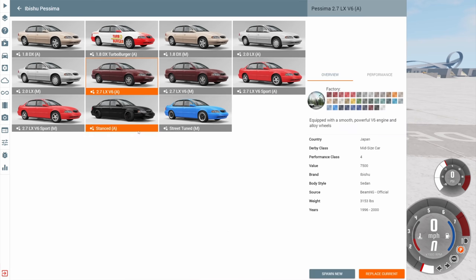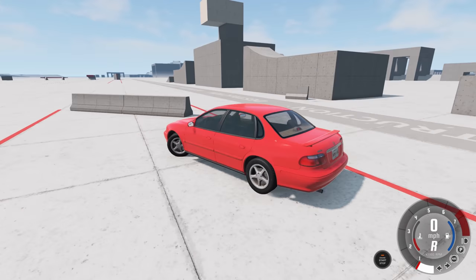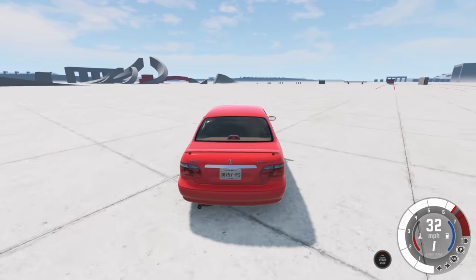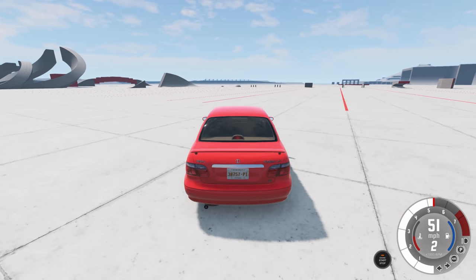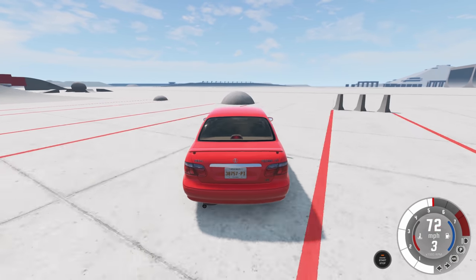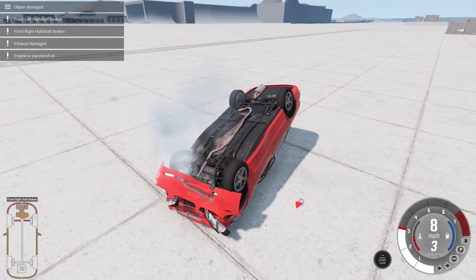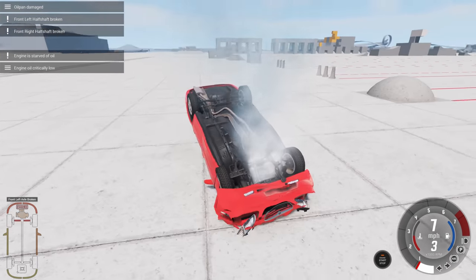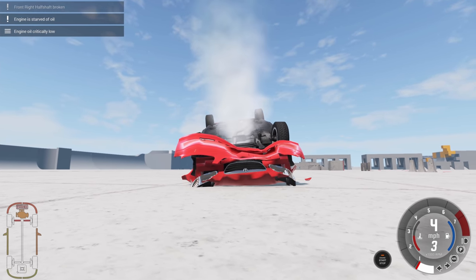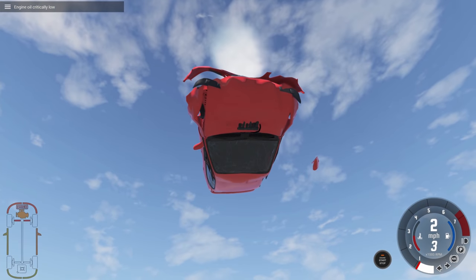How about a normal-ish car — we're going to get the Abishu Passima, the fastest version we can get. Here we're going to hit those little balls sticking out of the floor and watch it pop us into the air. You got a big one and a small one, and you know me I like it big. Beautiful flight. Unfortunately it completely broke the car and flipped it over. This car looks so happy even though it's upside down — or maybe it's actually a frown but it's upside down so it looks happy.